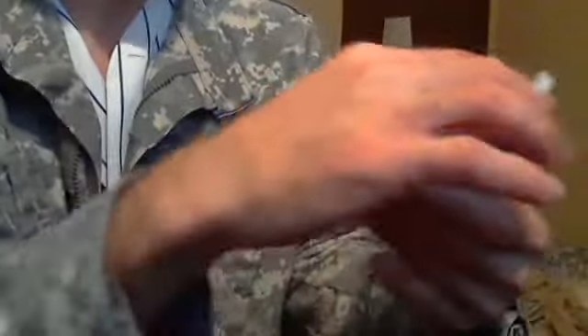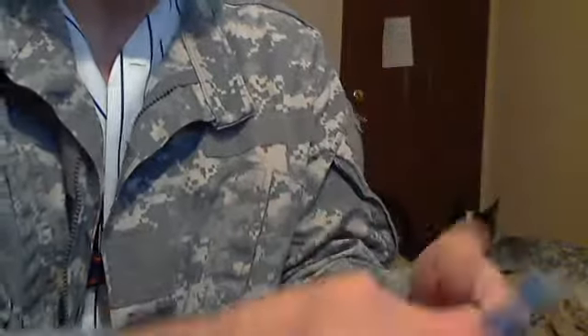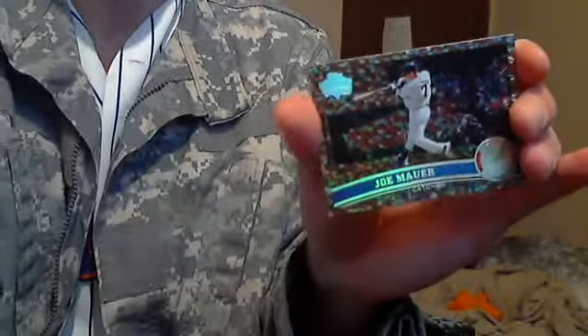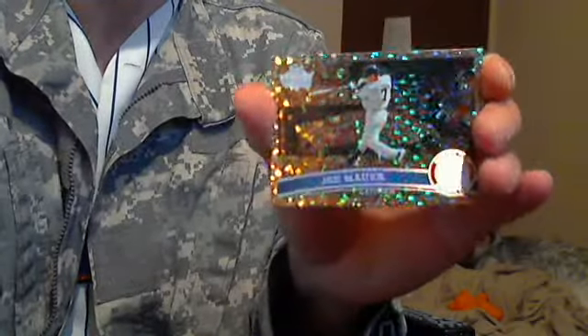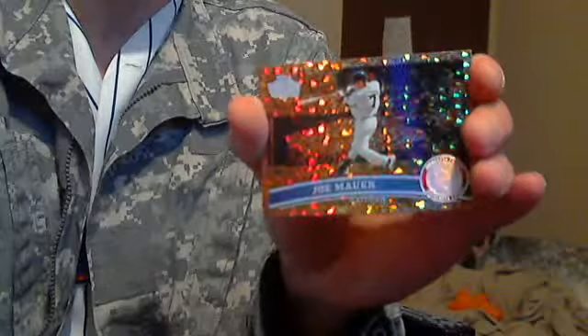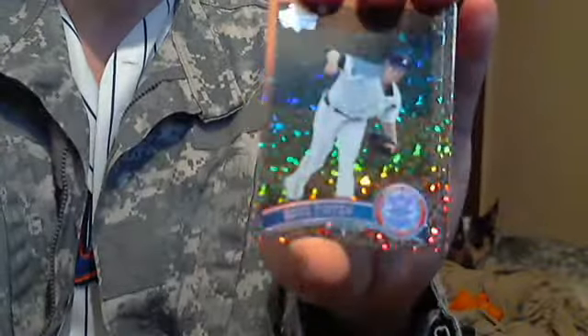I'd also like to put this up for $25 — a sparkly lot from Topps Update, and a couple from Topps, but I think they're mostly Topps Update. Just broke them out of packs. You got a Joe Mauer Cognac sparkly, Gavin Floyd, and a Doug Fister — Tigers.